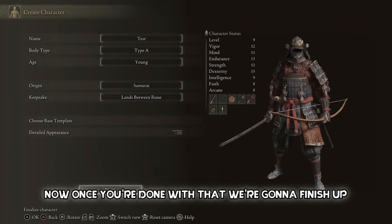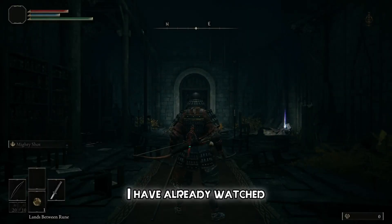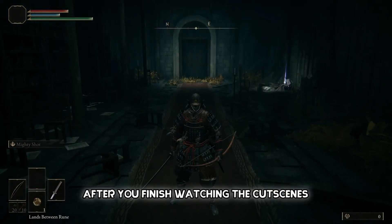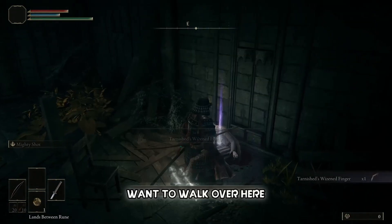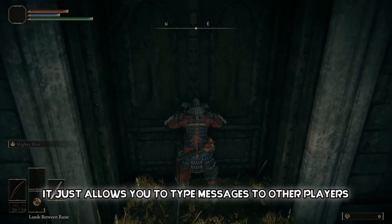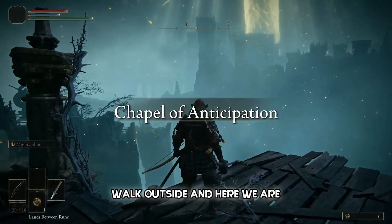Alright, once you're done with that, we're gonna finish up. After selecting your character, you'll be met with a ton of cutscenes that you need to watch because they're important to the story. After you finish watching the cutscenes, you'll be transported to this cathedral. I'm gonna walk over here and grab this messaging thing — it's not important, it just allows you to type messages to other players. Open up this door, walk outside, and here we are.